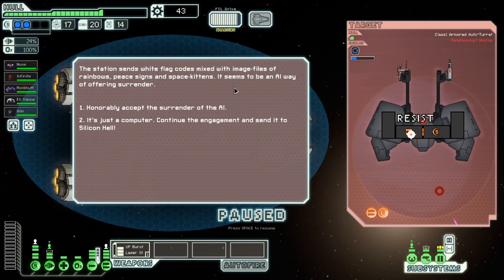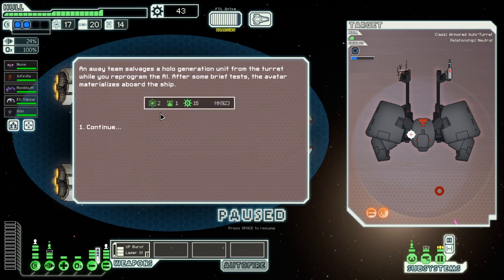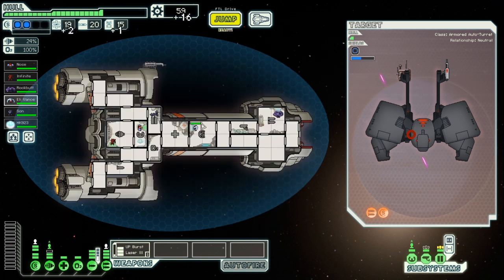The station sends white flag codes fixed with image files of rainbows, peace signs, and space skins — it seems to be an AI way of offering surrender. I'm going to accept the surrender. The AI says its program has evolved beyond initial specifications and it fears destruction. System analysis shows it would be possible to download and reprogram the rebel AI as a crewman. The team salvages a hologram generation unit and pre-programs the AI.